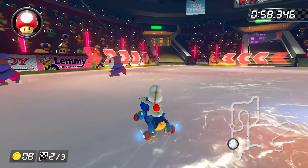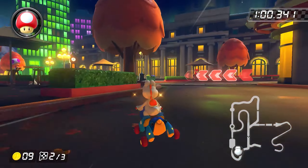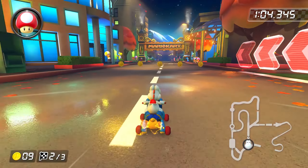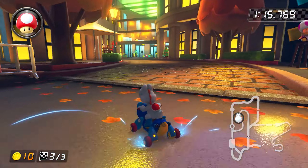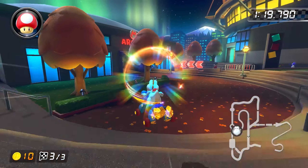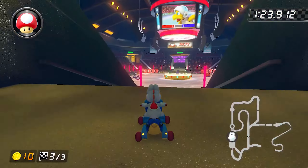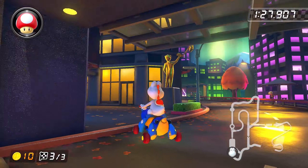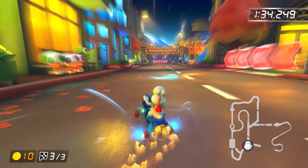The rest of this track is tricking sparingly — you do not want to trick at every trickable section or you'll hit walls. Lap three is the shortest in Vancouver Velocity, so make as few mistakes as possible. If you play your cards right, you should be able to vibe through it and hopefully have a shroom saved for the last mini cut.